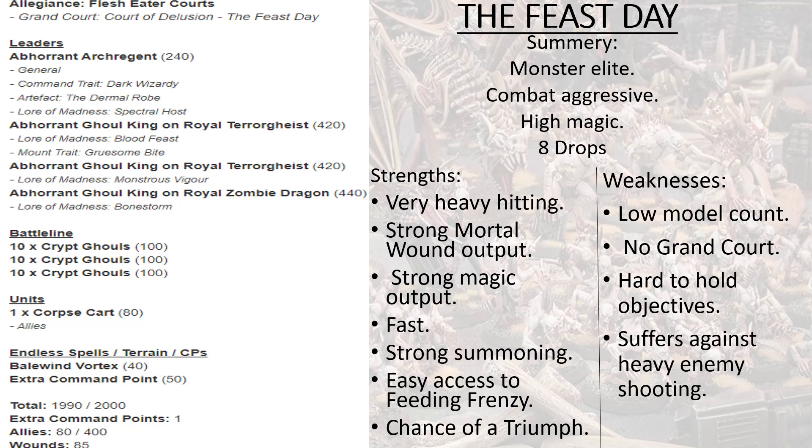The last leader is an Abhorrant Ghoul King on a Royal Zombie Dragon — a little different to the norm. His Law of Madness spell is Bonestorm, which lets you do one more mortal wound to enemy units within range. However, he's not primarily in the list for that spell — he's there because his own spell re-rolls wounds, and that is the main reason he's included. We won't be using Bonestorm unless he really needs to contribute magic damage output.